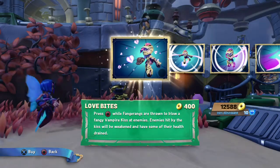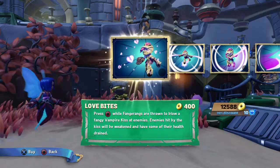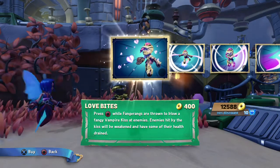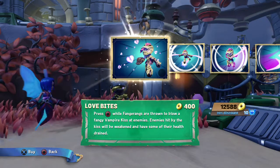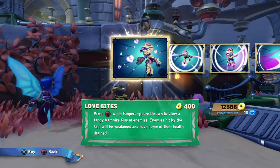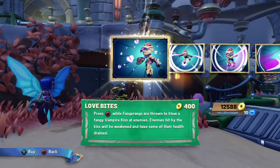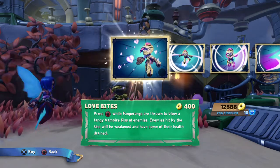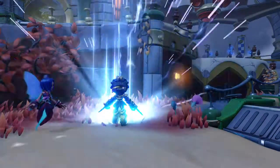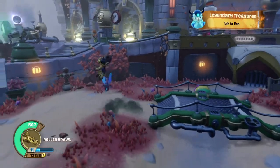Let's get right into it. Talk to Persephone, press circle. They're called finger rings — they're thrown to deliver a fangy vampire kiss at enemies. Enemies hit by the kiss will be weakened and have some of their health drained. That was a mouthful. Press circle — they are thrown.